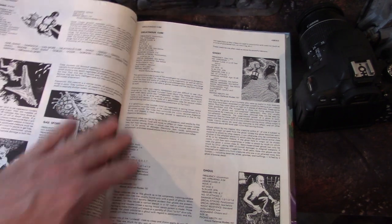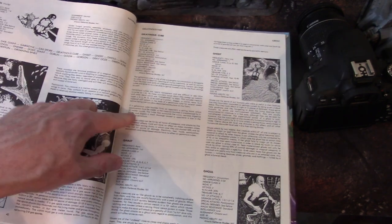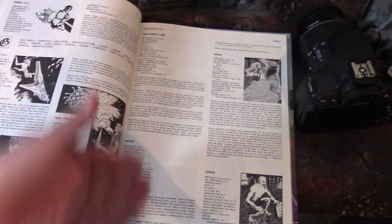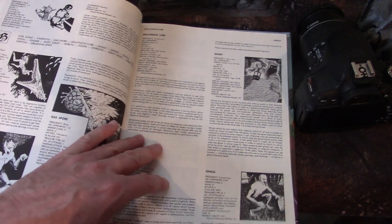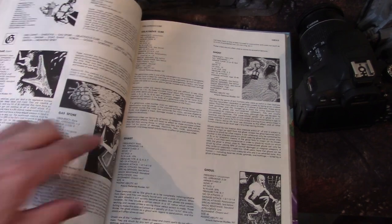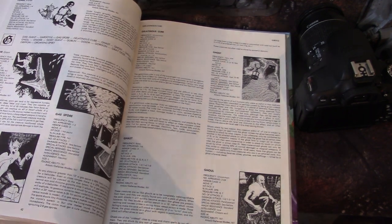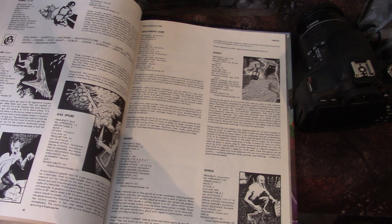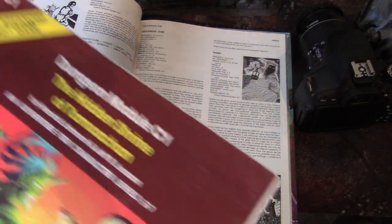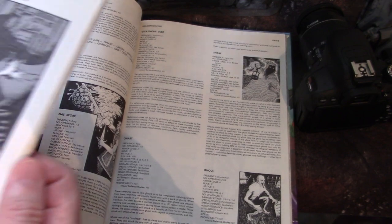Gargoyle obviously has made it in. Gelatinous Cube — I think this is an original monster; I bet it came out of Gygax's own head. Ghost comes out of folklore. Ghoul, Ghast — these things all find their origins here. Gas Spore is really cool because it looks like a beholder, but when you hit it, it explodes. That monster actually makes its first module appearance in C1 — Lost Shrine of Tomoacan. I don't know if I'm saying that right, but this module is incredible.